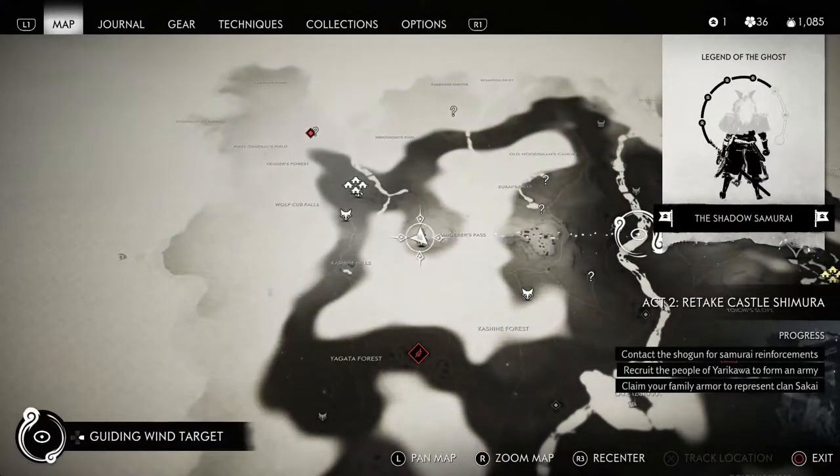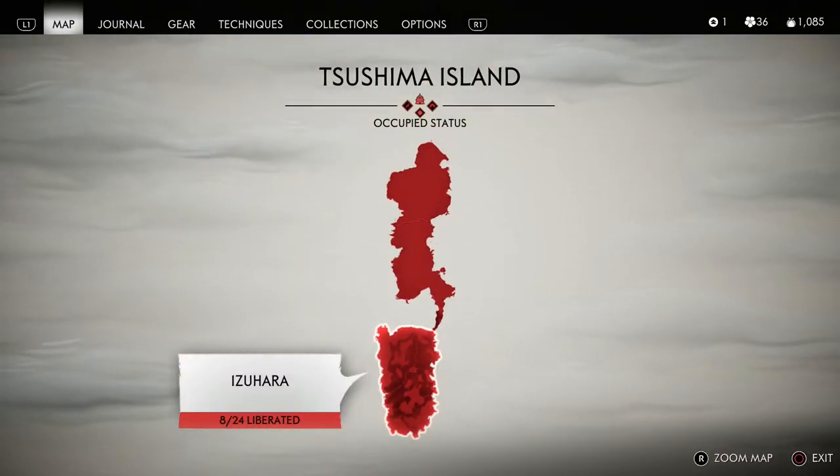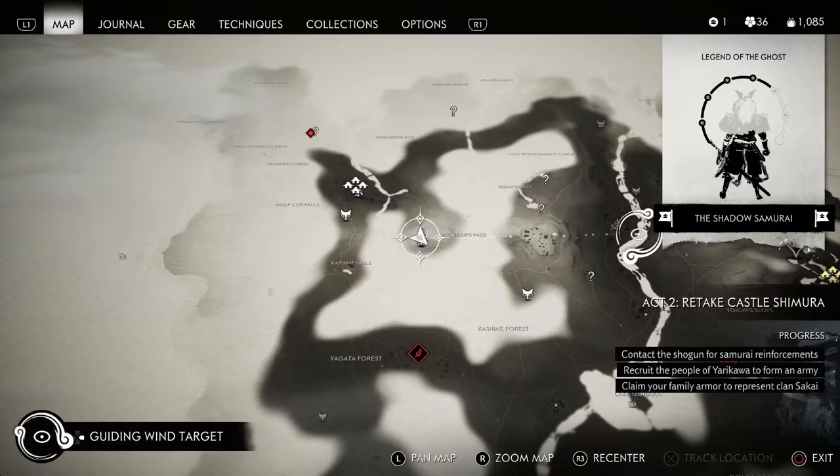Now there's a lot of different merchants in game, some will have different dyes than others, but this one is pretty much just strictly white dye. And of course it only can go on certain armor sets and of course it can go also on your bow. I will show you what it looks like here in just a second on some of the armor sets that I have unlocked after I kind of show you the location.